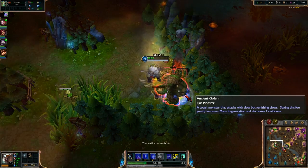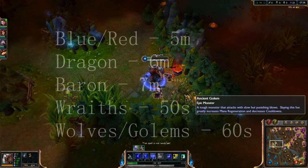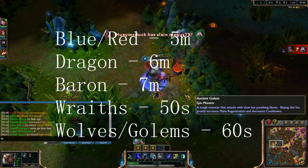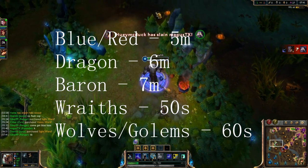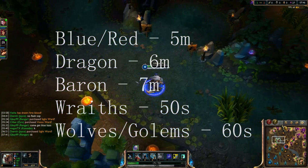The next thing you want to do is use that to your advantage and always make sure you have everything timed. Blue and Red Buff take 5 minutes to respawn, while Dragon takes 6, and Baron takes 7. Wraiths take 50 seconds to respawn, and Wolves and Golems take 60.